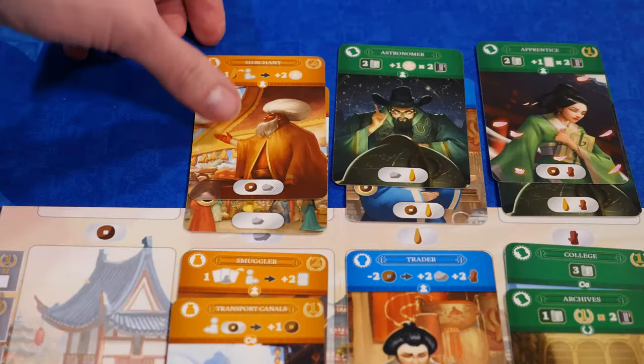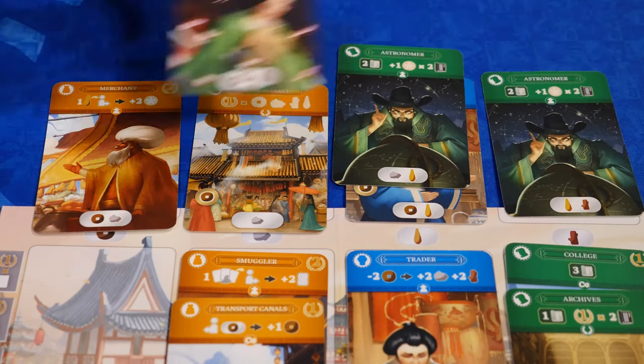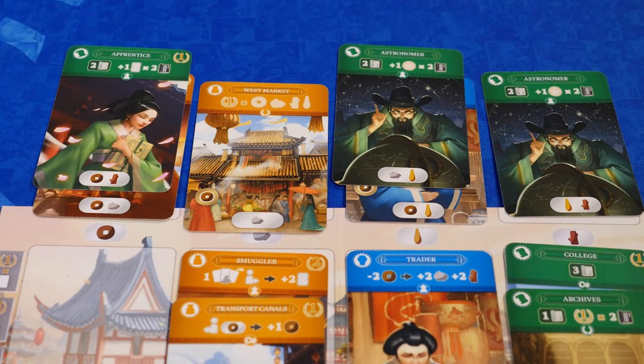Points for cards built in your districts — more points if they're built in the second or third rows. Points if you have three characters in a row. Five points if you have certain cards in the second row. Points on the cards in your districts. Any game end points, sort of end game goals. And then points based on the number of resources and cards left in your hand. The player with the most points wins.